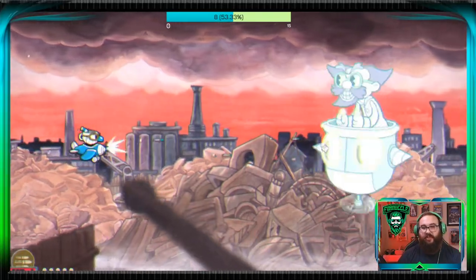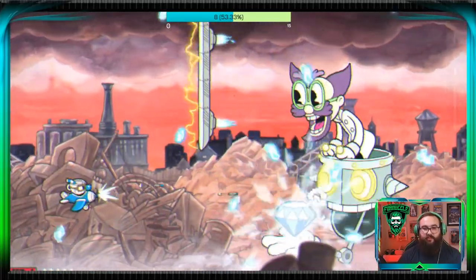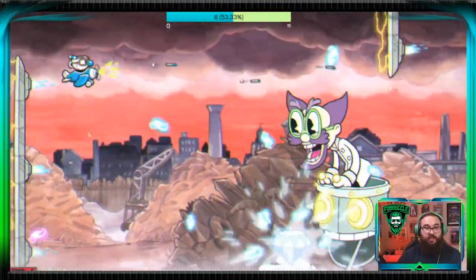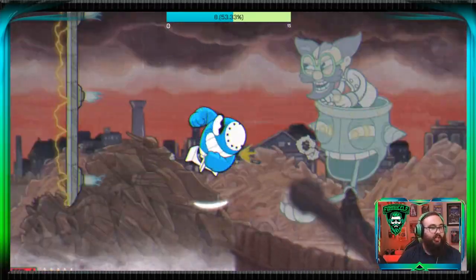There we go. So now we're going to hit him. When he does this phase, this is one of the hardest parts of this boss because these things can be a pain in the butt to dodge. Honestly, what you got to look at it, it's kind of like Wally Warbles. He's doing kind of like a cone action with those shots.